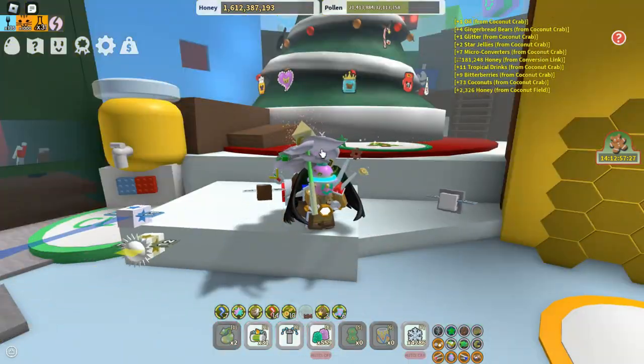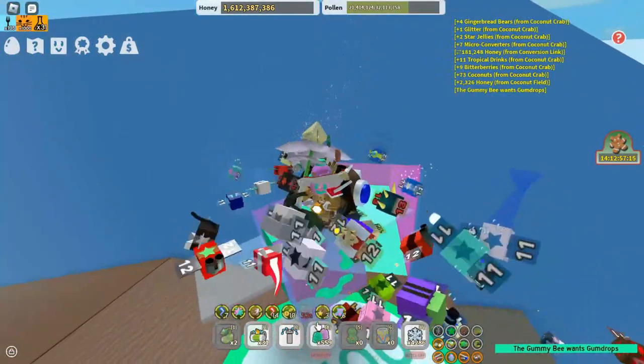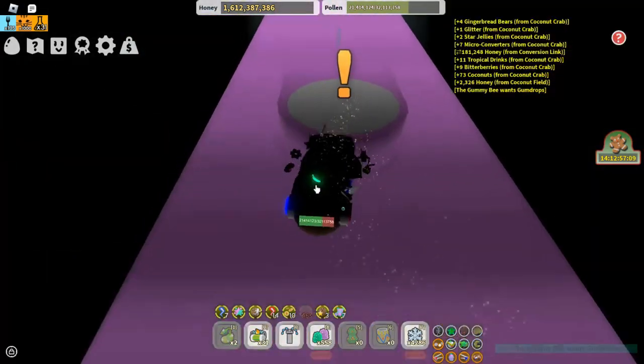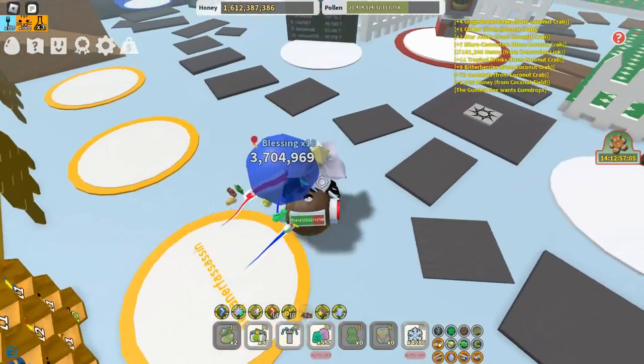Now, the best way I get glue is up here in the gummy bee zone. If you go on top of it, you use a gumdrop. There is a glue dispenser — I already used it. It should give you about five glues, and it will give you an unlimited gumdrop buff for three minutes.